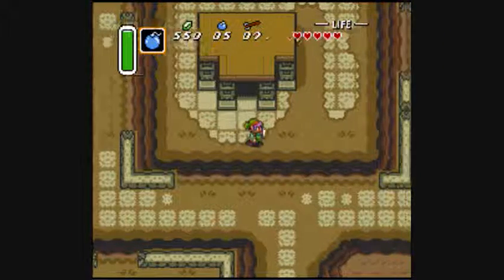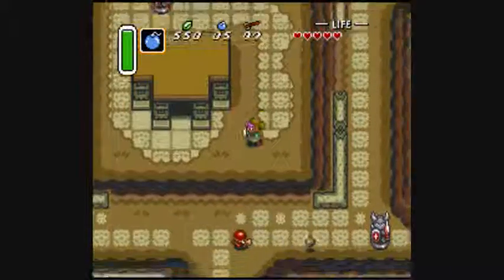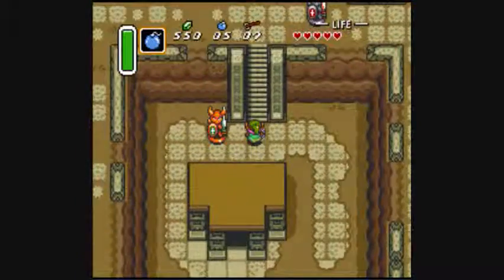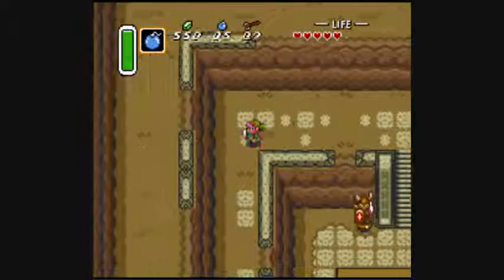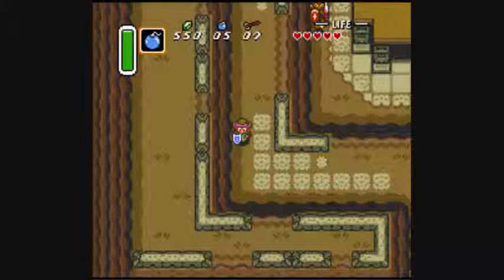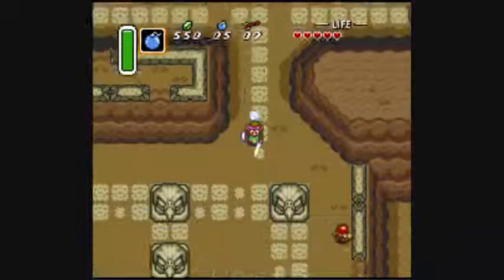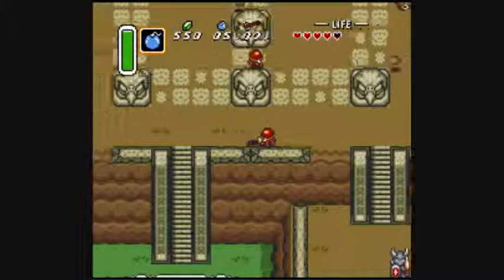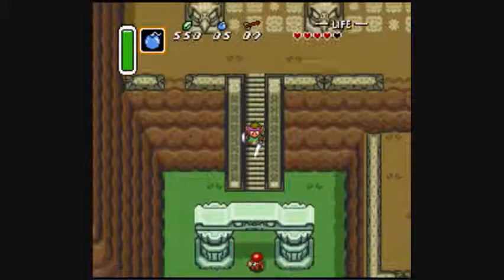Hello there! Matrol64 here and welcome back to Let's Play Legend of Zelda: A Link to the Past. Last time we explored the Eastern Palace and we got the Pegasus Boots — well, they are called Pegasus Shoes in this version, but the GBA version changed them to Pegasus Boots, which actually makes more sense.